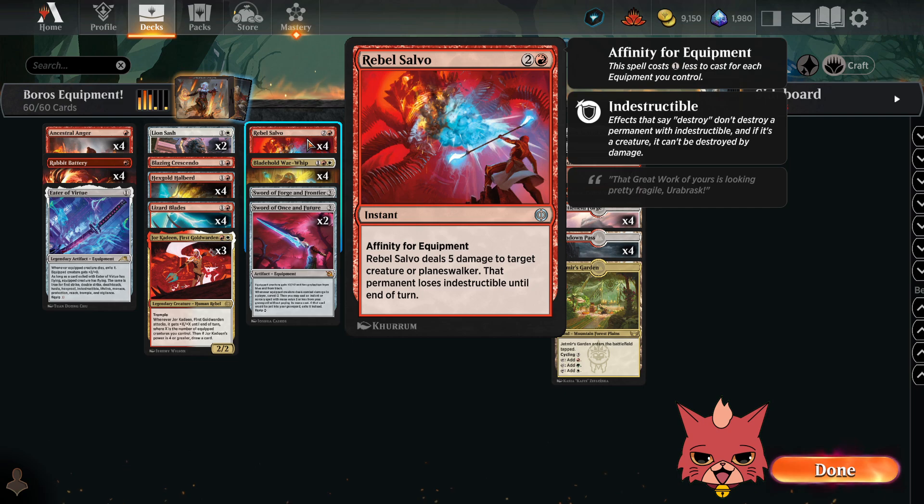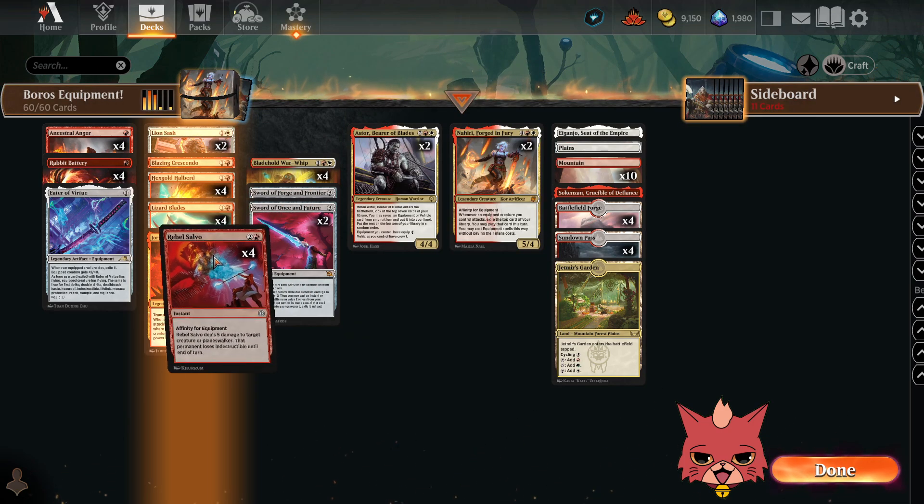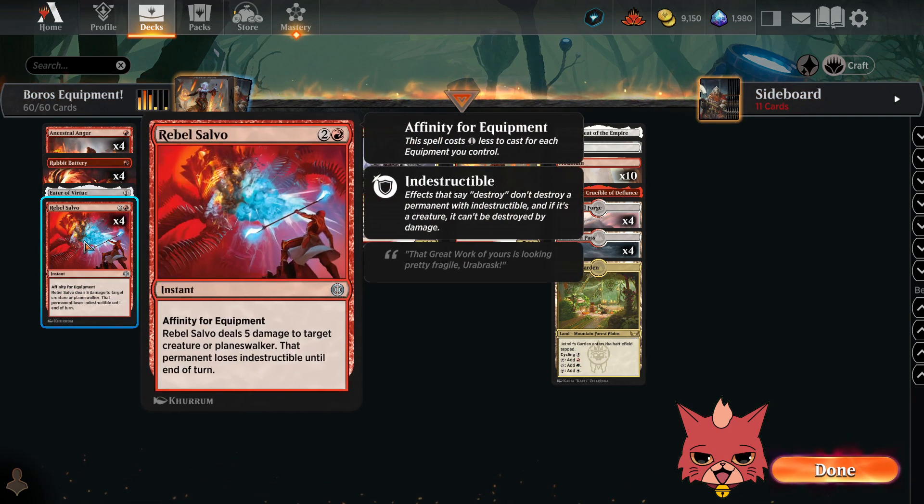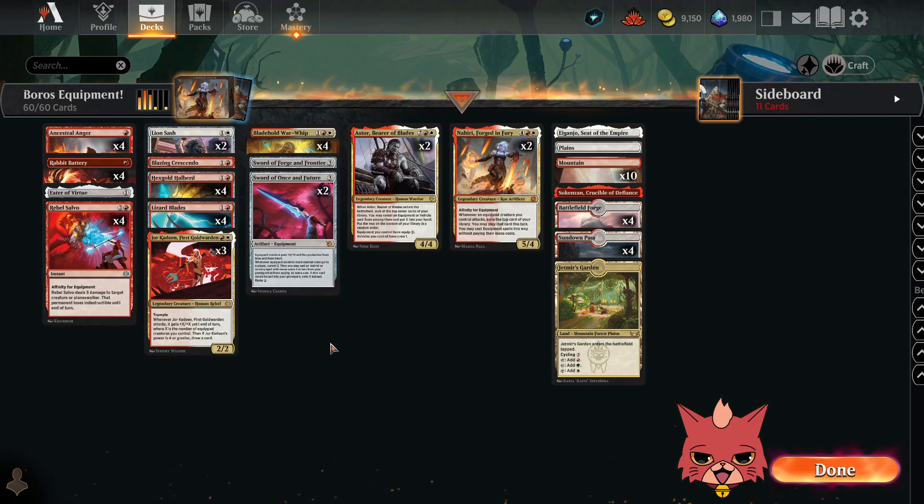We have four Rebel Salvos — a three-mana instant with affinity for equipment. If you're paying all three mana for the Rebel Salvo, you're probably doing it wrong. It's going to easily be a two-mana card in this deck, and probably most of the time a one-mana card because of that affinity for equipment. It deals five damage to target creature or Planeswalker, and that permanent loses Indestructible until end of turn. It's really good removal — it was just looking for an equipment deck to be plugged into.